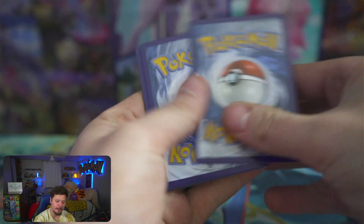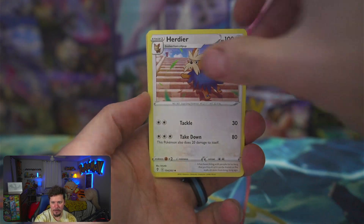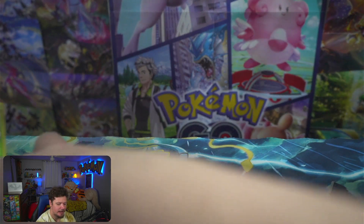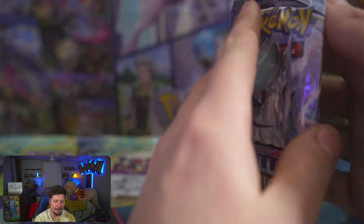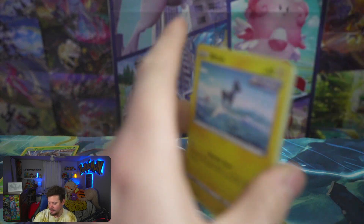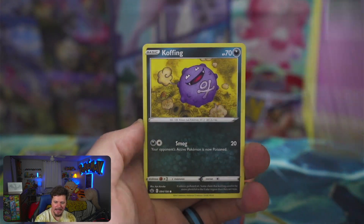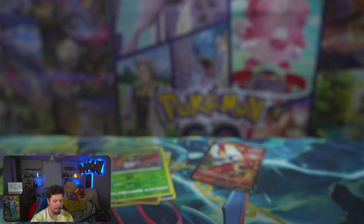Cinderace V - what a glorious card. Moving on to Evolving Skies. I would love to see the Umbreon alternate art - either the one reaching for the moon or chilling at the top of the stairs. Haven't pulled either. Here we go: Lightning energy, Tentacruel, Herdier, Feebas, Petalil, Rayon for the reverse, and a non-holo Pinsir. Moving to Chilling Reign - very fitting because here in Ohio it's starting to get chilly.